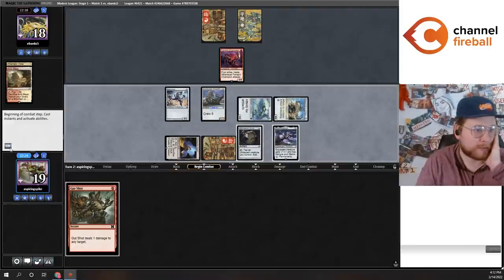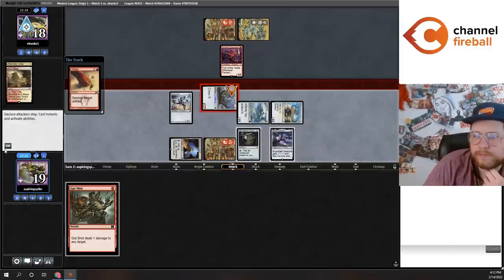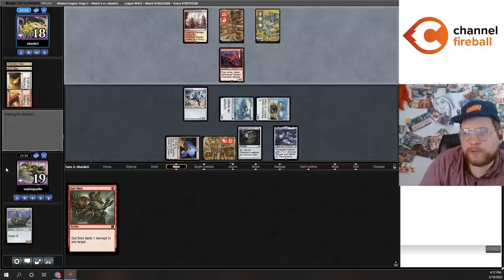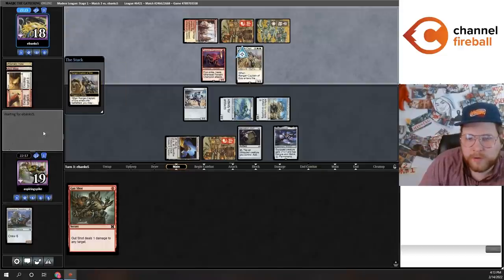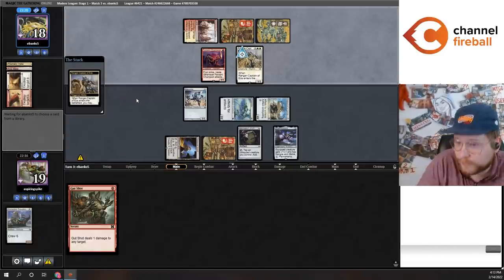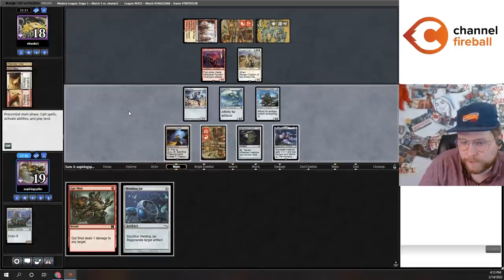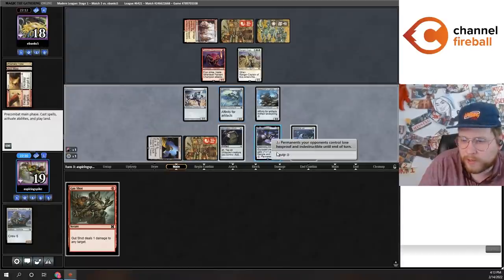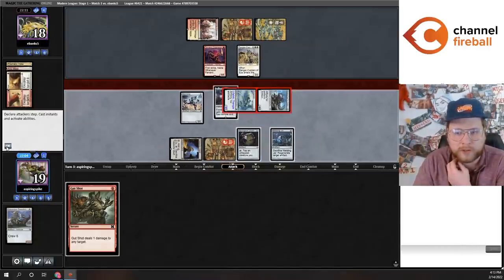We get in for seven. They've got the Wear/Tear — this is part of playing affinity, getting hit by sideboard cards. Hoping my opponent plays Sword, goes for equip, and I get to Gut Shot. They go for a Ranger Captain searching another Fervent Champion. We draw a Welding Jar. I can equip the Shadow Spear to the Frogmite, and I think my opponent is going to double block the Companion, and I can Gut Shot and blow them out in combat.